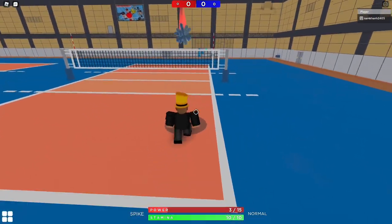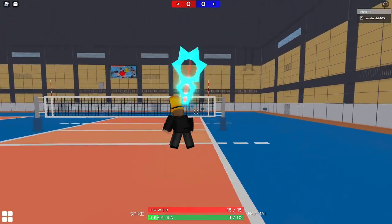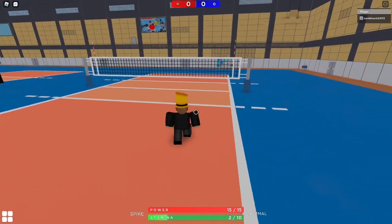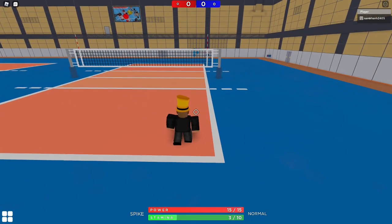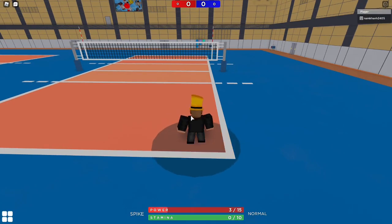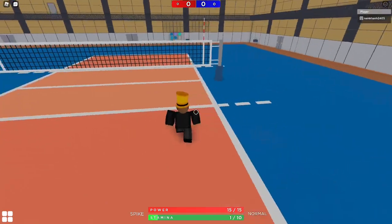Let me show you the spike serve. I have my power at three. As soon as I drop the ball, I spam T, hold R, then press C, shift lock, and spike it. You have to do this extremely quickly or it won't go over. For example, I set to free power, wait for max power, press R early, jump, and spike it.